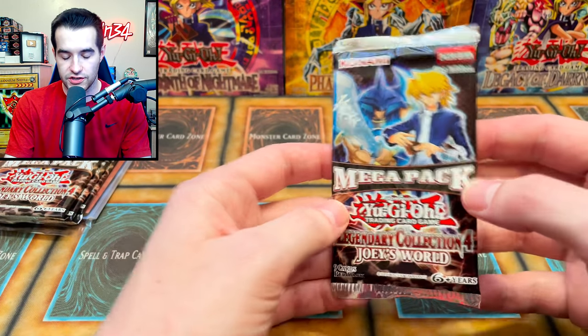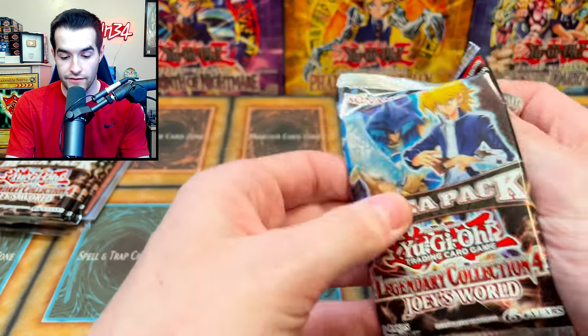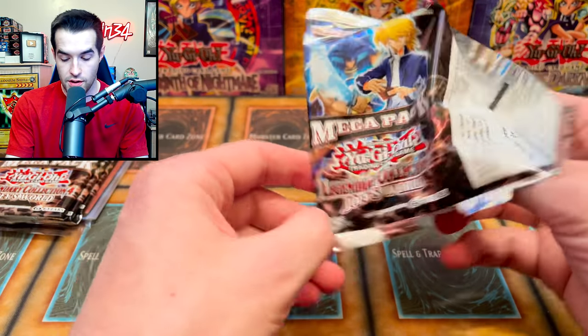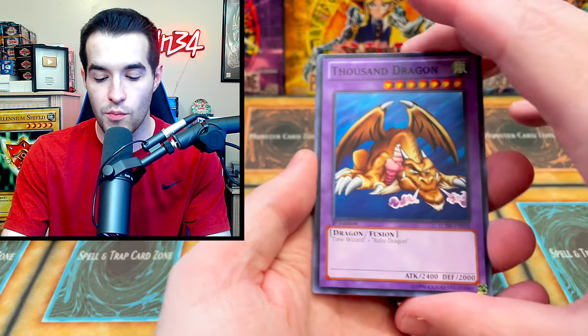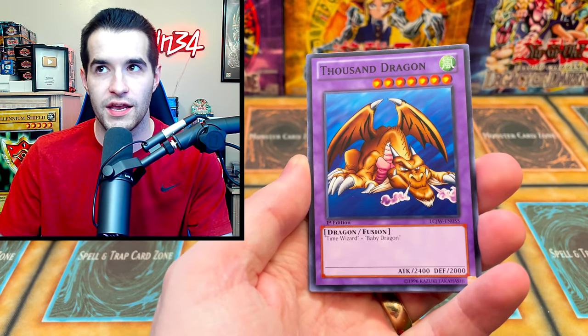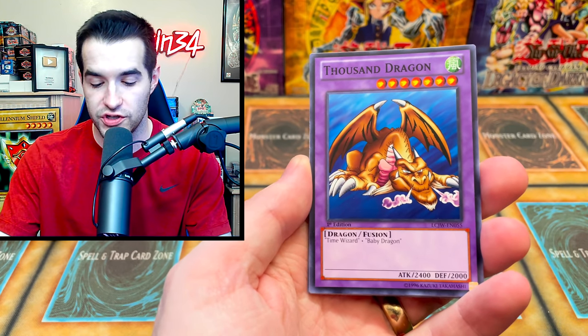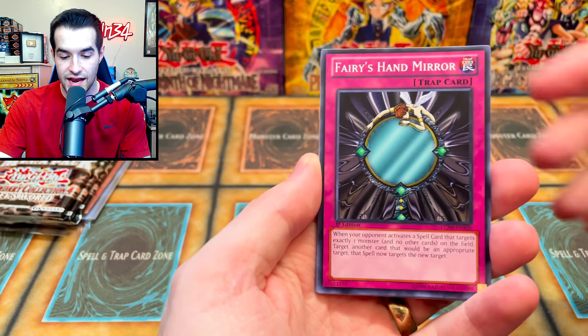Next Legendary Collection Joey's pack — before we get into the mystery box, who knows what will be inside? I love these Legendary Collections. If you want to see more legendary collection openings versus style, I'm thinking of doing a Kaiba one — maybe Kaiba versus Yugi, or Kaiba versus Joey. Let me know if you guys want to see that. We got Thousand Dragon and Fairy's Hand Mirror.